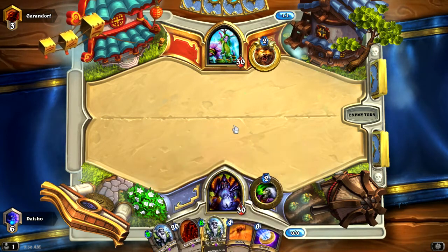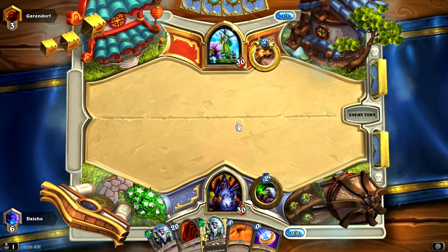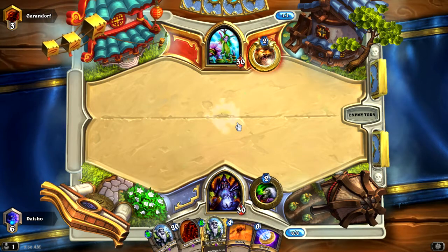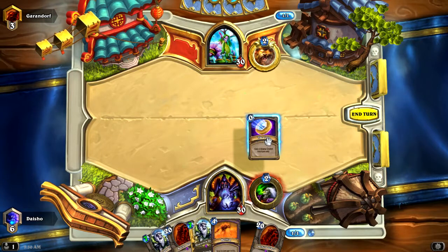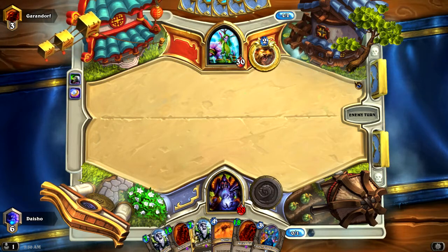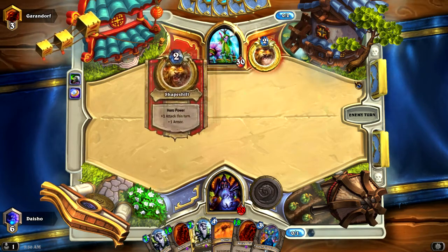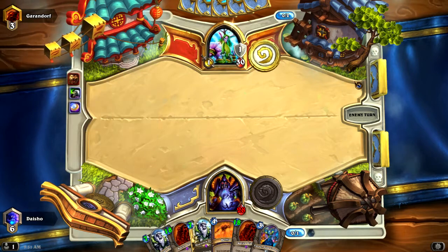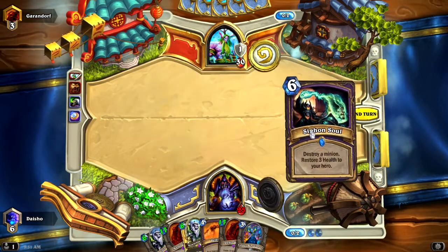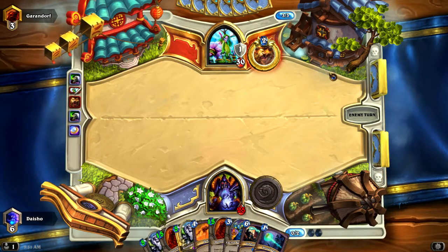I don't really know if I'm supposed to coin into a draw. I take it that I probably shouldn't — it doesn't really do me any good in terms of getting me faster to Mountain Giants. But I think trading a coin for a random card in my deck is good, because I want to get to any taunts as fast as I possibly can — any Defender of Argus or Sunfury Protectors. I just need to do it by the time I can get these Mountain Giants online.